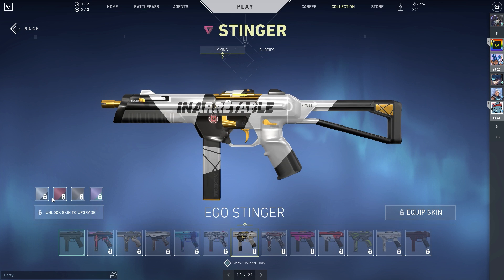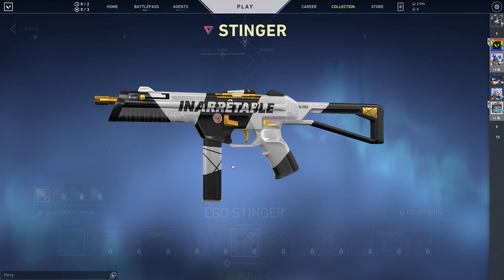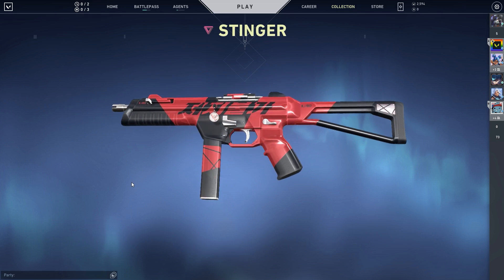We then have the Ego Stinger. Really pretty. Not really too much to highlight when it comes to kill animations and all that, so I'll just play it out so you have a good idea of what it sounds like and what to expect.